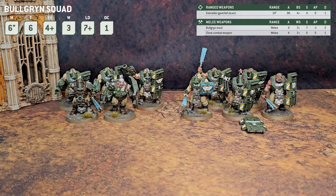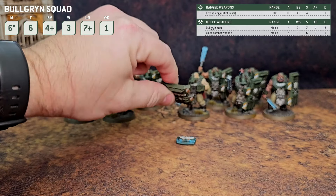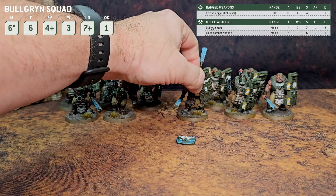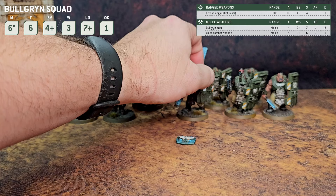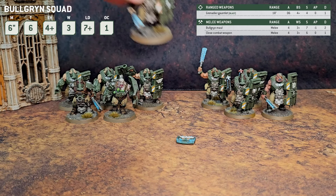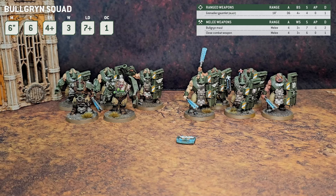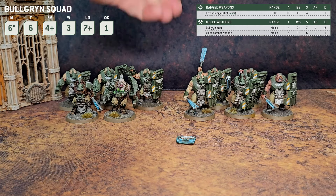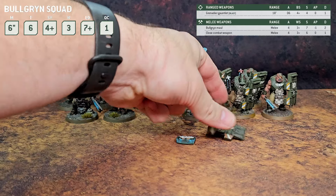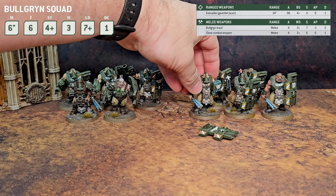I don't think you can go wrong either way — there are pros and cons to both options and they both have their role. Maybe you take a unit of three with the Brute Shield and a unit of three with the Slab Shield, or you mix in one Brute Shield in the unit and the rest are Slab Shields, just in case your opponent has big anti-vehicle shots. I want to note the models are very easy to magnetize — just a little green stuff and a magnet, and you can quickly swap out your shields, which also makes them edition-proof.